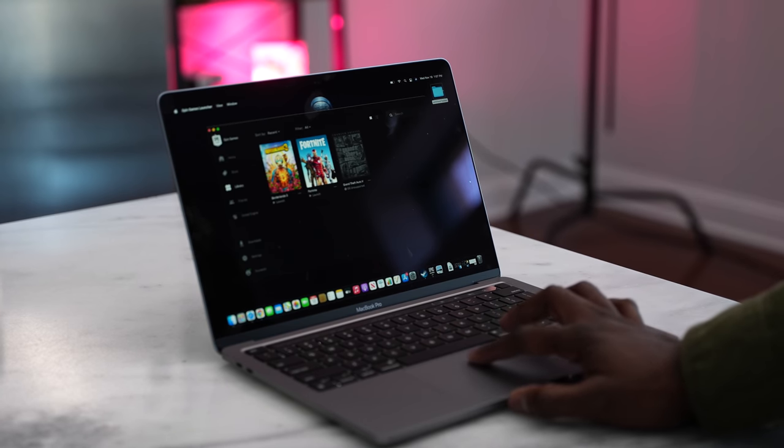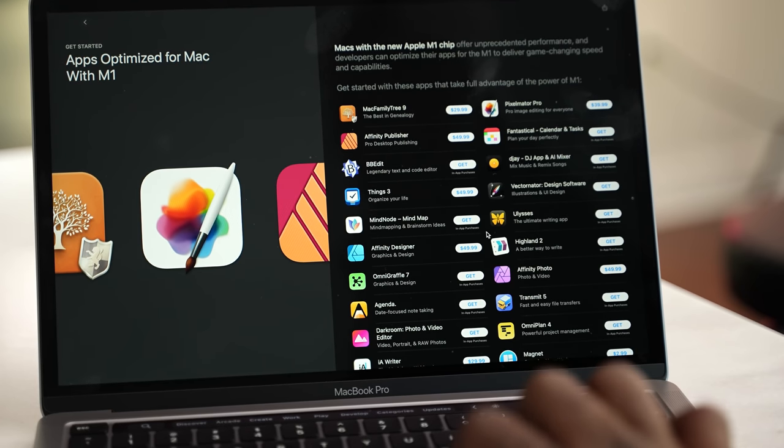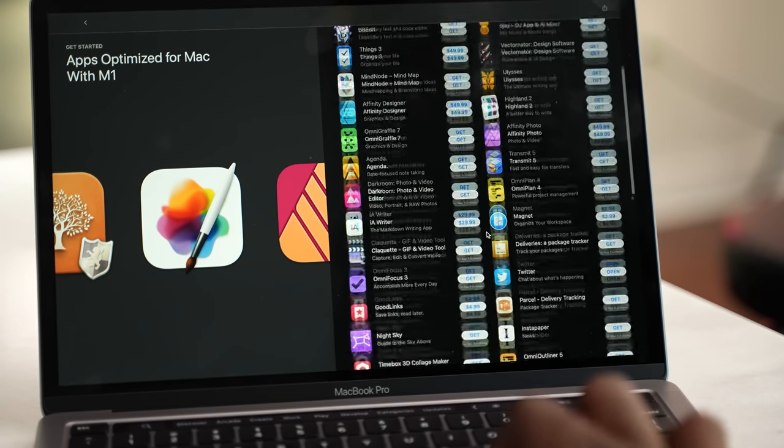You have a system here with a five-nanometer chipset. Now, before looking at games, you need to know the kind of applications you can run. Apple runs two sets of apps on the new MacBook Pro. There are universal apps, which are apps built specifically to run on this processor. It's a different type of processor — it's not x86 like Intel or AMD. This is ARM, similar to what you have on your iPad or iPhone, so you have to put it in that perspective.